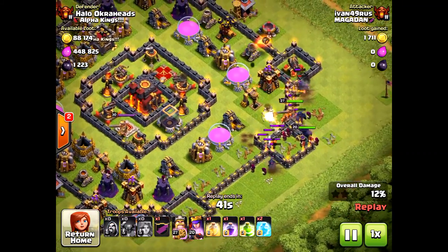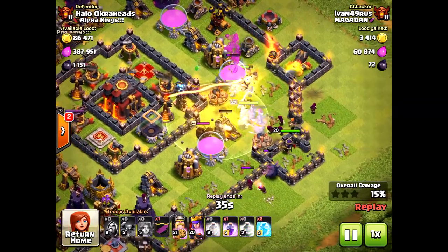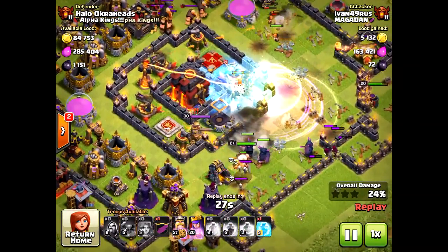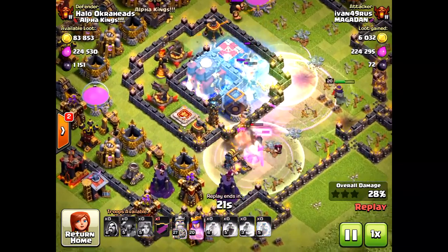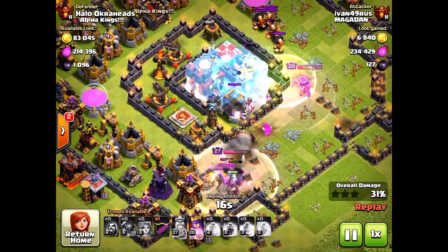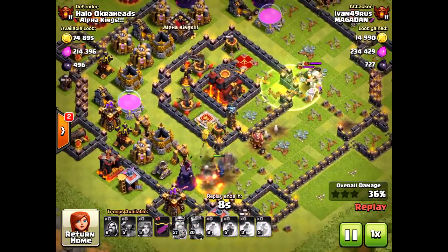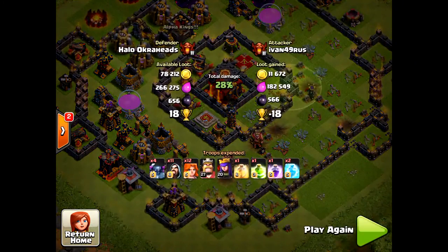I did a video called 'Protecting Your Dark Elixir' using this base. You can put the dark elixir in the core of the base and it does a great job of keeping attackers from stealing your dark elixir. The big thing: make sure your single-target infernos are set to single, because if they're set to multi they're not going to do as much damage. He uses a lot of heal spells to make sure those single targets don't take out his queen, king, or pekkas. I only had giants in the clan castle — giants don't do much — and some aren't even maxed. Successful defense.